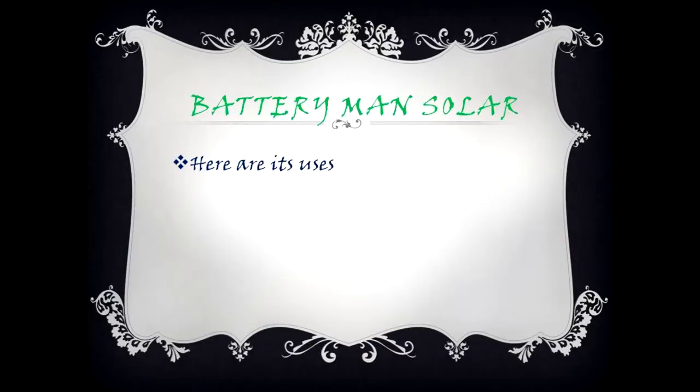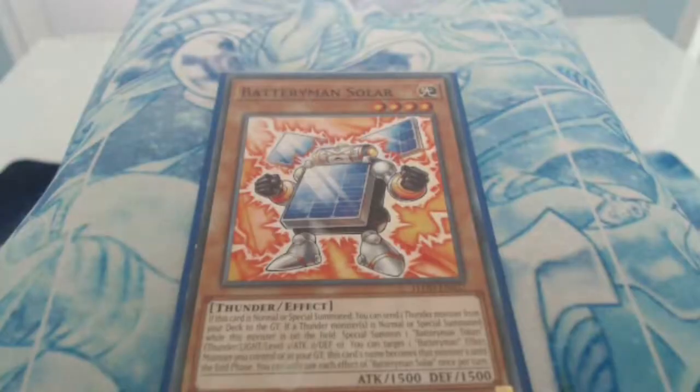Battery Man Solar. Its effect: if this card is Normal or Special Summoned, you can send one Thunder Monster from your deck to the graveyard. If a Thunder Monster is Normal or Special Summoned while this monster is on the field, Special Summon one Battery Man token — Thunder, Light, Level 1, ATK 0, DEF 0. You can target one Battery Man effect monster you control or in your graveyard; this card's name becomes that monster until the end phase. Each effect can only be used once per turn. This is a really nice monster to set up your Thunder-based deck.